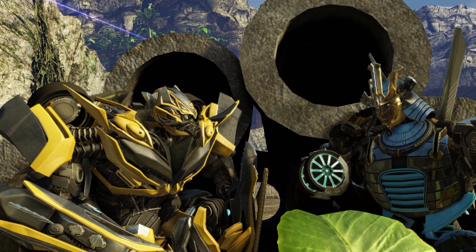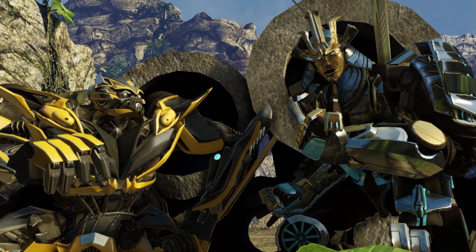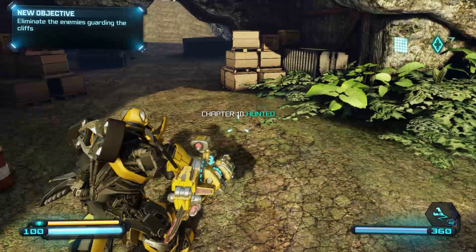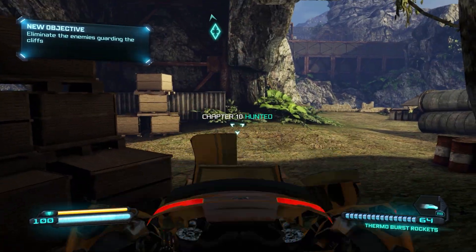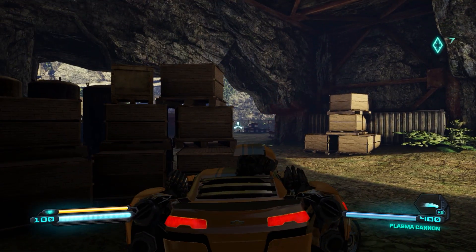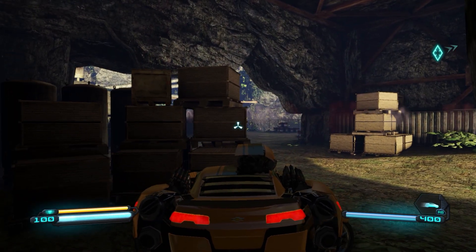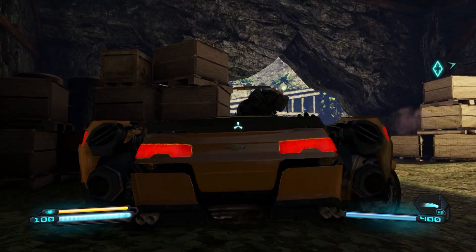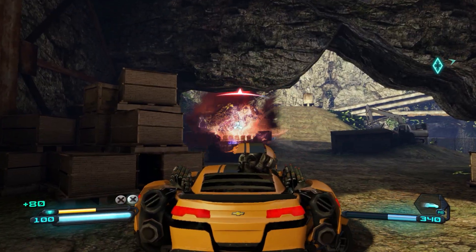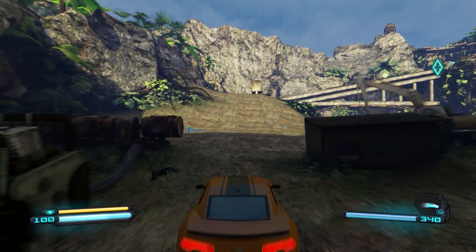Start by taking cover on the left side and heading straight into vehicle mode. Switch from your rockets to your plasma cannon — this weapon is crazy OP. Think of it like a rapid-fire pulsar cannon. It's so overpowered. Alright, let's move.